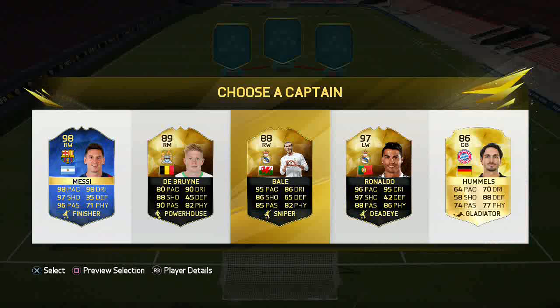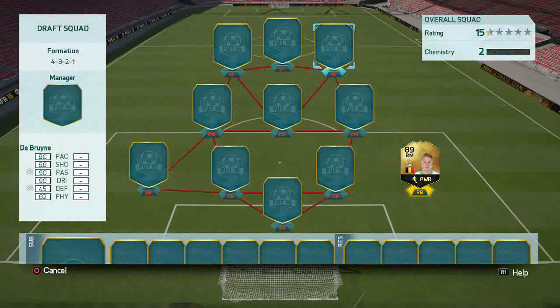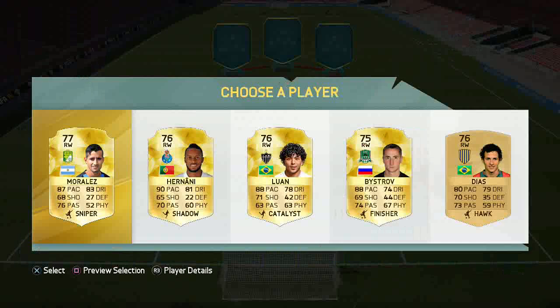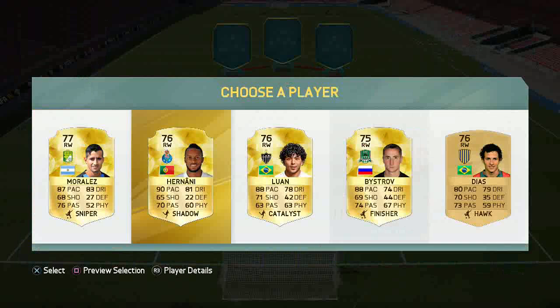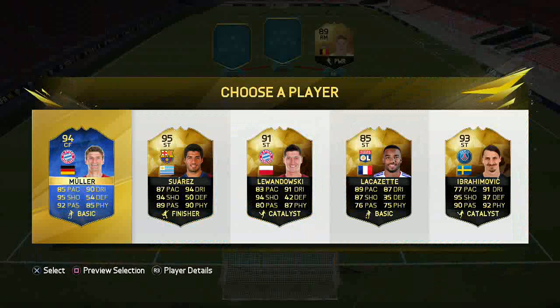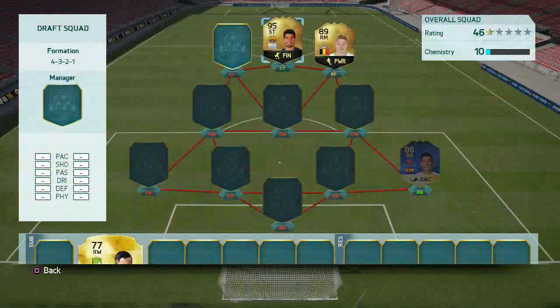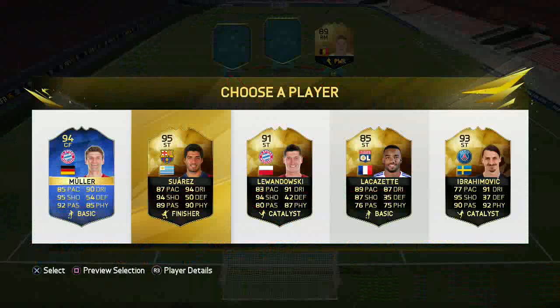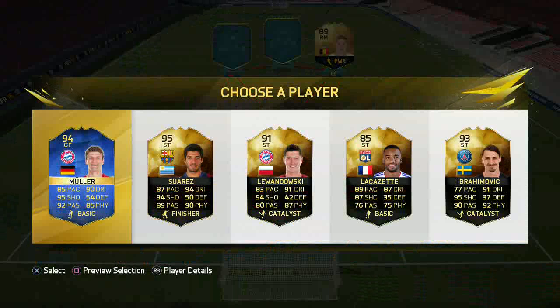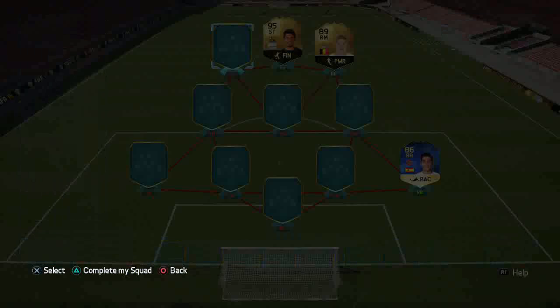Everyone usually does Messi, Bale, Ronaldo — no one really does another draft. So I am going to actually go with Kevin De Bruyne. I want him at right forward though, but he won't go there. OK so we are just going to go straight to the striker now. Oh that is a selection and a half! I kind of wish I had Messi or Ronaldo there, but it's not too late to get him — we'll just take the 95 Suarez.